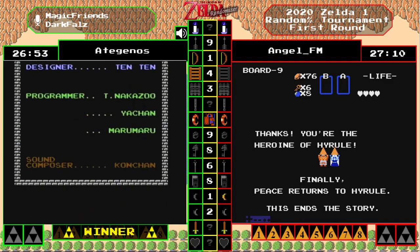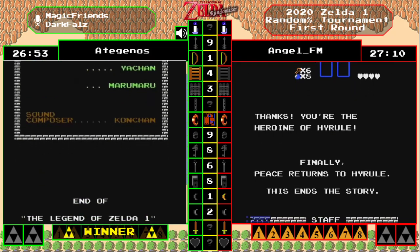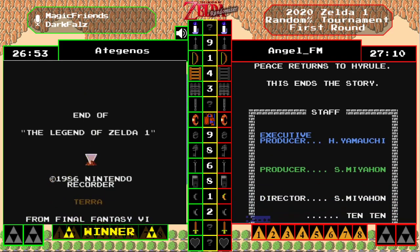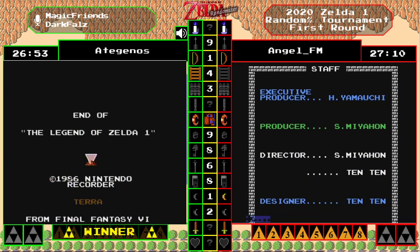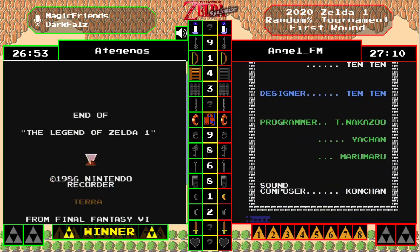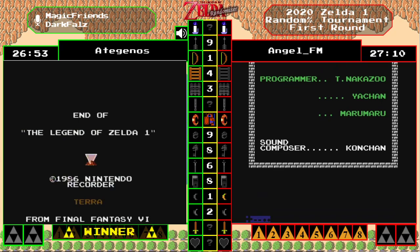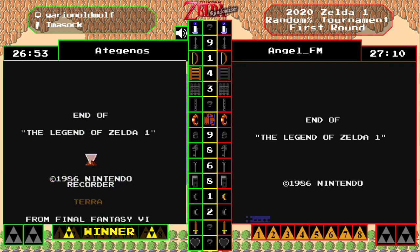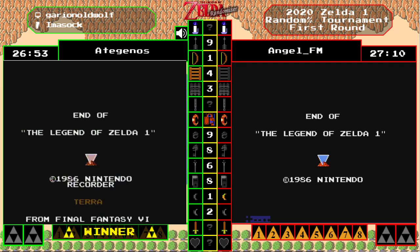Such small differences in that race — like if angel goes into the warp zones and goes to the fourth warp zone first, they're one screen ahead of adaginos and this could be a different race. So close. It was just a little matter of HN going to four before six, whereas angel FM went to six before four — that was really the only difference.